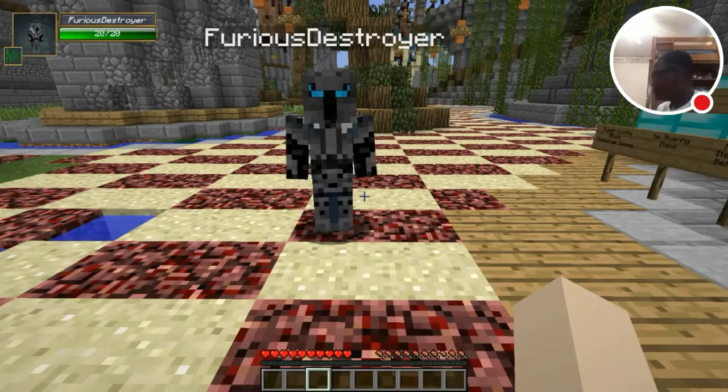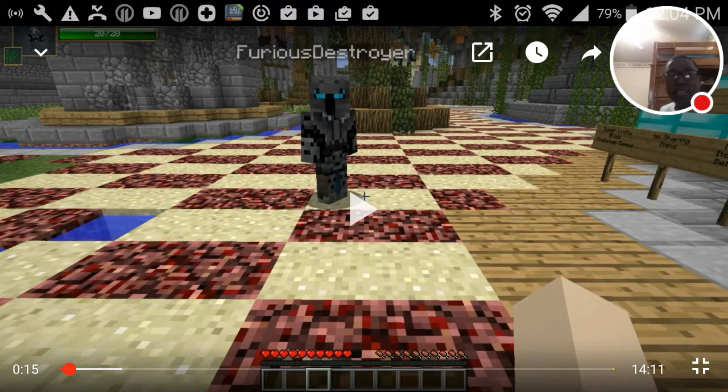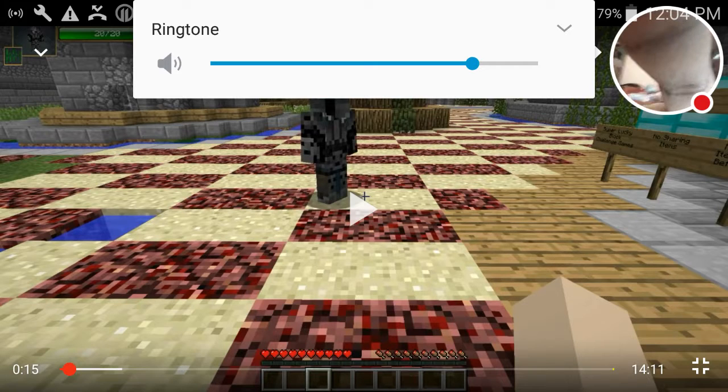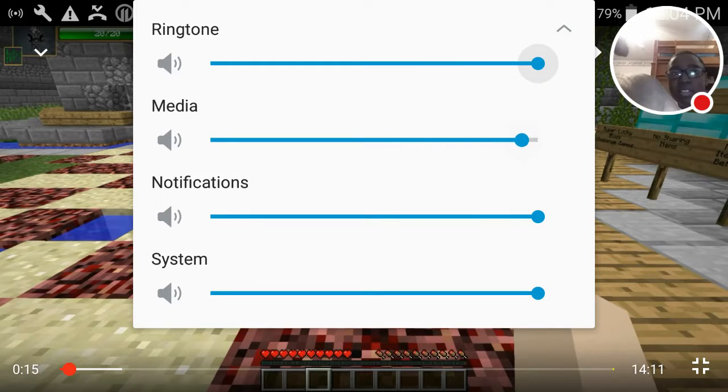Hey guys, it's Jen. What's up guys? Today we are playing the Super Lucky Block Challenge using the Spyro Lucky — I'm going to turn it down for a second. And turn it down. And turn it down. And turn it down. Okay, one thing — turn it down. Maybe like this. There we go.